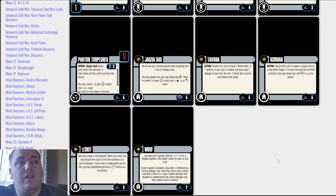The next crew is Cornyn. Action: discard this card to acquire a target lock on a ship within range 1 to 3 of your ship, and then perform a free action from your action bar — not a target lock, a free action. I do kind of like Cornyn's card, but again it's an action discard which I'm not a big fan of, and at 5 points I'm not a big fan of discarding cards worth that much. The fact that you can grab a target lock and then do another action as a free action is great, but there are other cards that do this that are much cheaper.